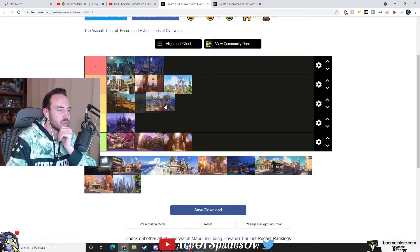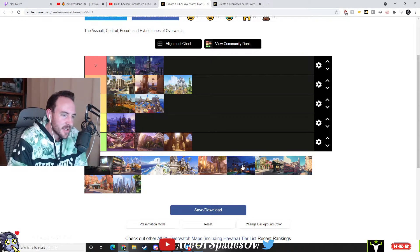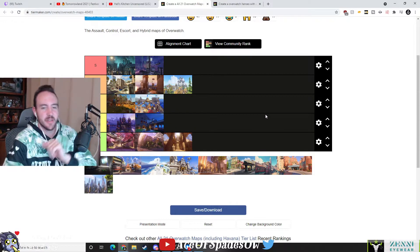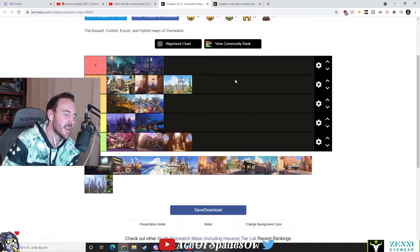Blizzard World gets a B. Dorado — yeah, I think Dorado is like a C tier map for sure. Eichenwalde is S tier — I mean, I could see a case for S, it's pretty good. Could make an argument for it.